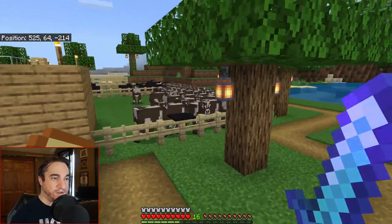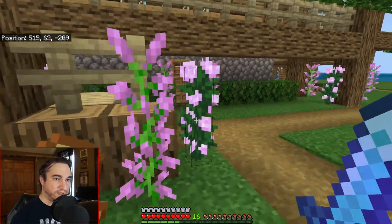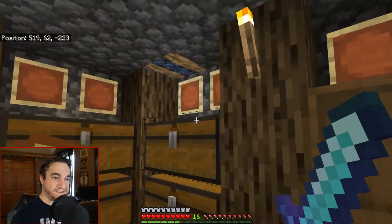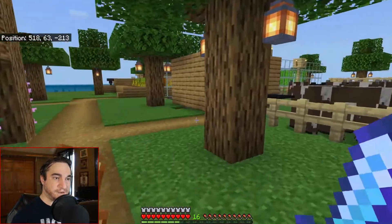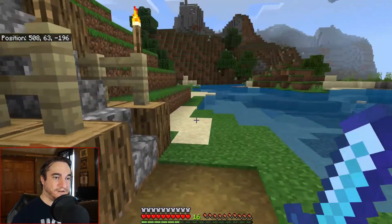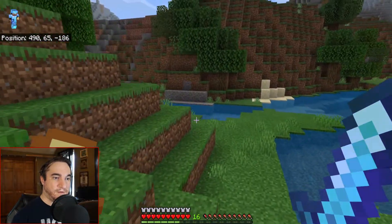I have a lime dye trader, so I can take cactus to make green dye, add bone meal for white dye, and combine them for lime dye. Down here is my big storage area — you can see I still have a ton of open space. There are some fancy lights and I love how the lighthouse came out.